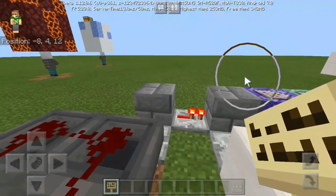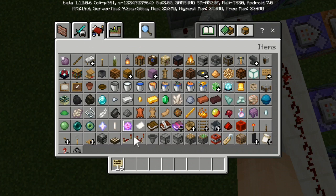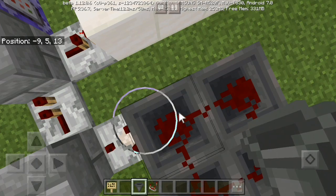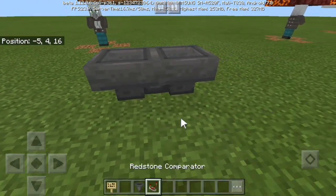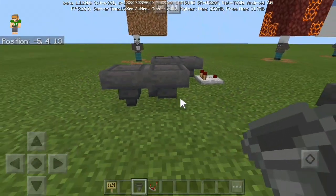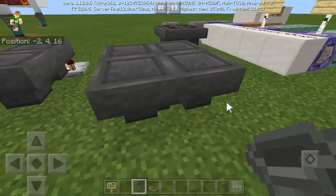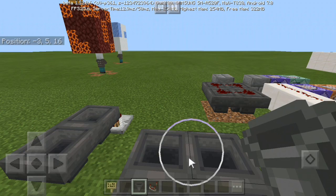I'm also using this clock setup — a hopper clock. It's very simple to make. All you need is four hoppers. I'm using four hoppers to reduce lag. Here it is: a simple hopper clock, two by two. Make sure you hold your sneak button and click on the hopper itself, then click on the last one like this so it creates a loop, where you put one single item inside and that creates a loop.